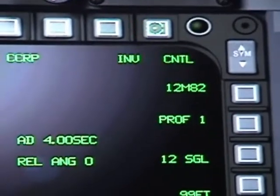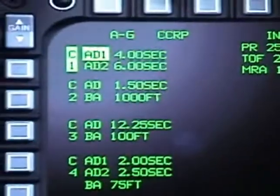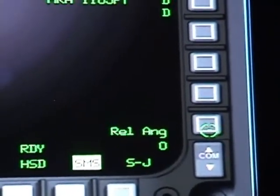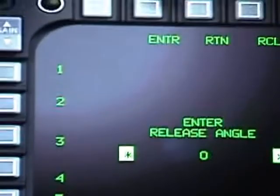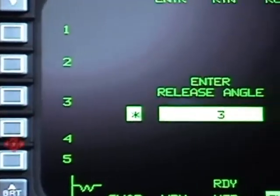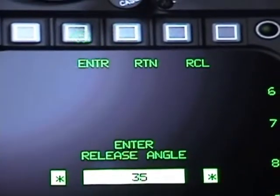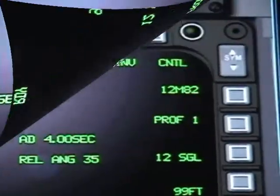Now the control page — this will let you change any type of angle, release, burst, or altitude on the weapon you currently have selected. If you go to OSB number 10, you will see Release Angle — right now it is zero. You click and it will bring you to a screen with all the numbers. You just click on the number based on the angle you want. Right now it is 35 degrees. You go up, hit Enter, and now your Release Angle is displayed right in the middle of your control page.